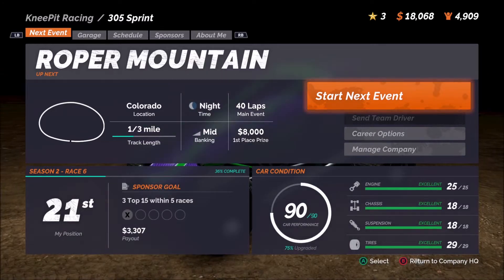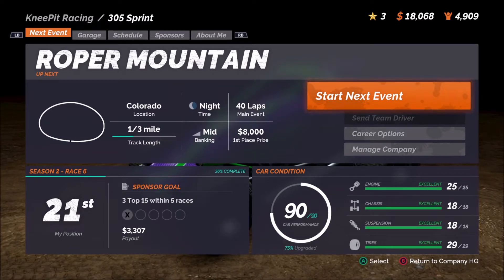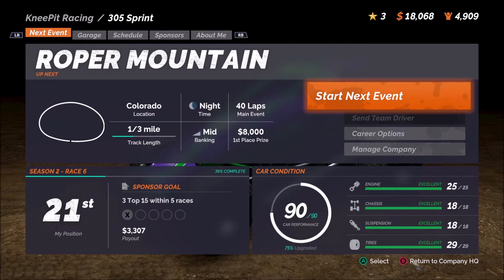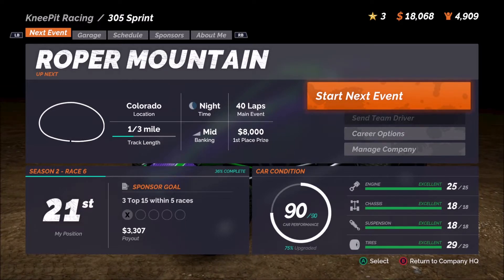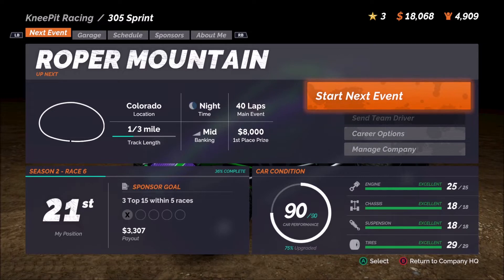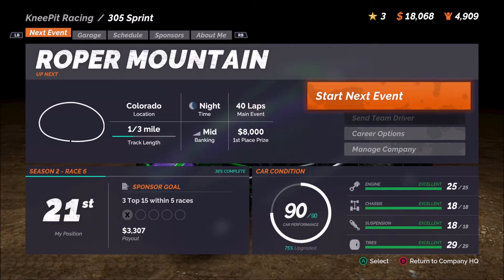If you take a look in the bottom right-hand corner, car condition is looking good. We're at $90 of $90. I've already done the repair work, which costs about $2,100 overall. And if you take a look in the top right-hand corner, you can see we have just a bit over $18,000 as we enter today's race.